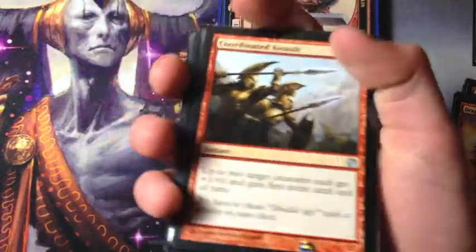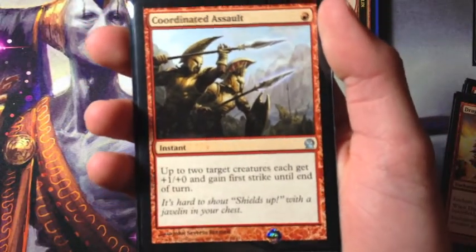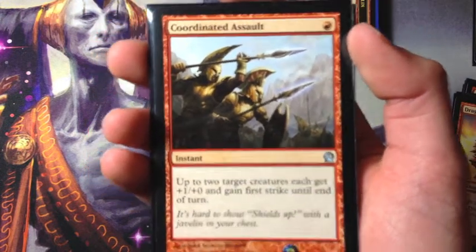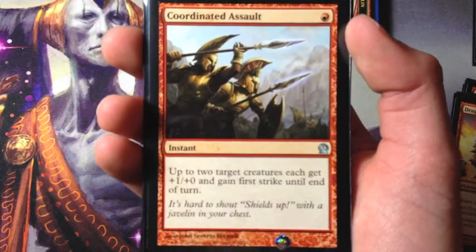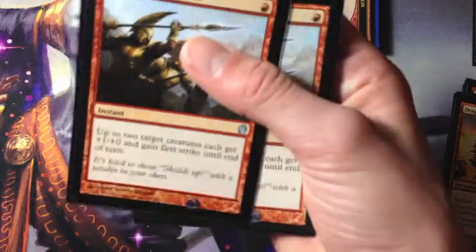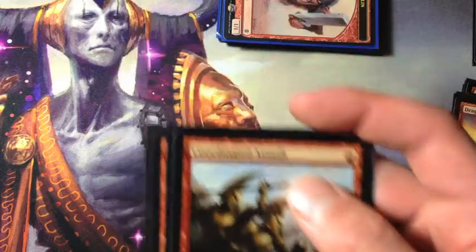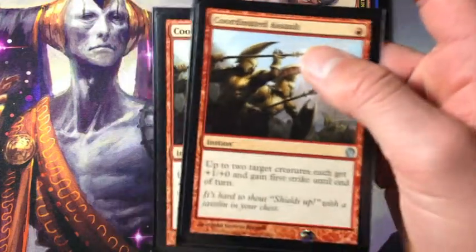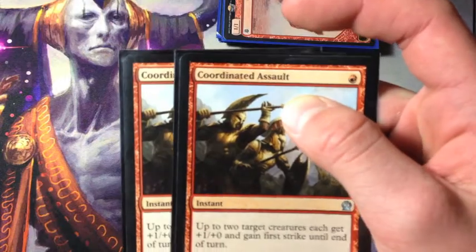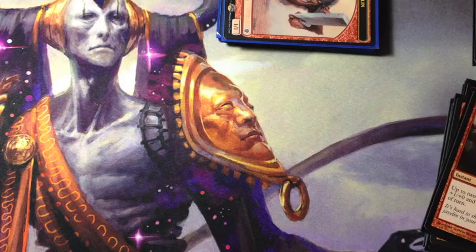Two Coordinated Assault. This is great to trigger heroic, especially if you have two creatures. The first strike is good against the mirror, and it's also pretty good against Abzan aggro — if they have a Fleecemane Lion, you can pump your Swiftspear and it can get through and kill the Fleecemane without dying. Really nice.